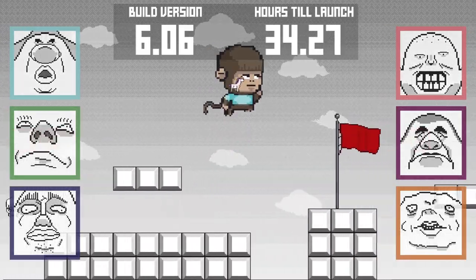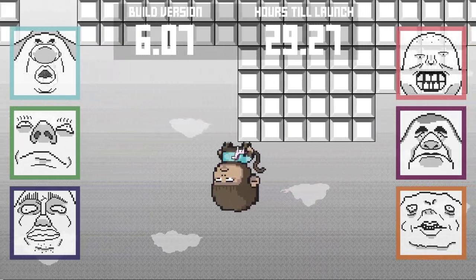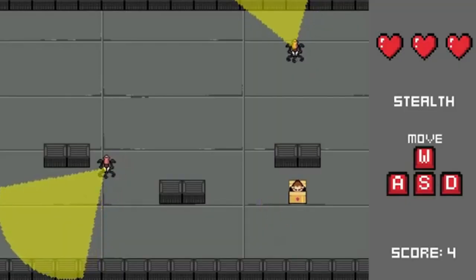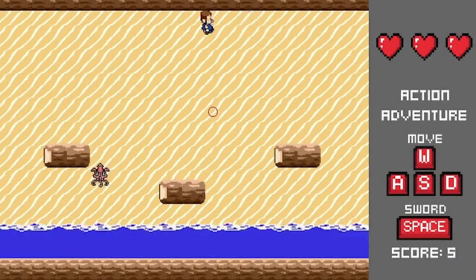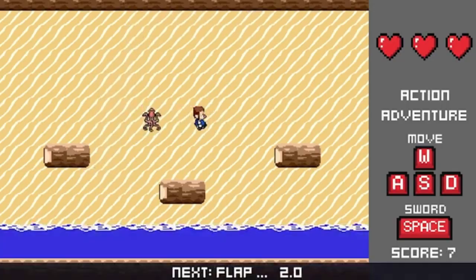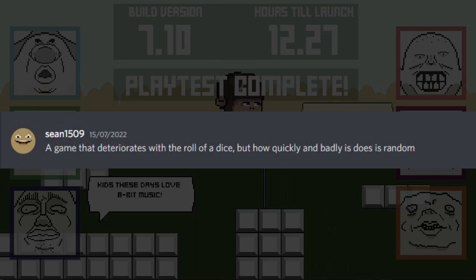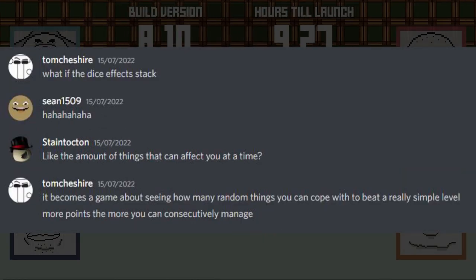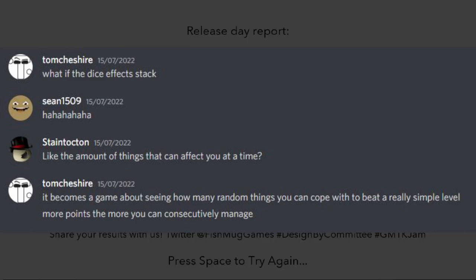This led us to discussing ways that we could sort of build off our previous game Genre Hopper, which is quite funny to look back on now, because retrospectively it sort of fits the Roll of the Dice theme almost too well — in the sense that that game had a randomly changing genre. So Sean started talking about a game that deteriorates every time the dice is rolled, and then I jumped in with this idea of the effects stacking — not just a single change, but effects that would progressively stack on top of each other and become more and more over the top.